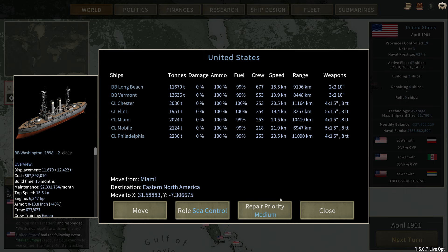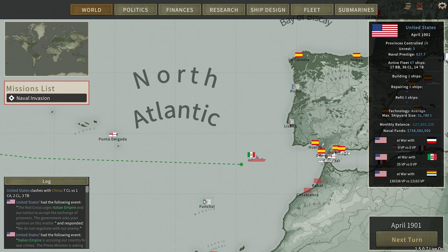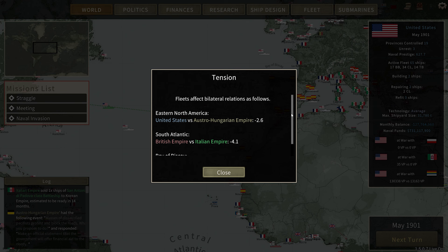I have this fleet here that I was building, and they are going to head into the Mediterranean as well. Let's get them moving. We'll link up — just head for the mouth of Gibraltar right here. Looks like we got a fleet coming over to see me. Nice — four heavy cruisers, one light cruiser, and two torpedo boats. We should mop them up. I haven't fought the Italians yet; we'll see how that goes. It should be an interesting battle.